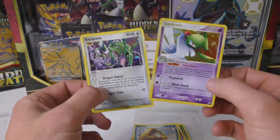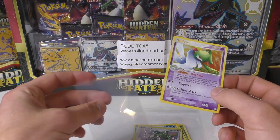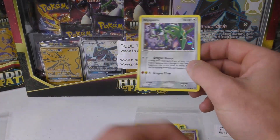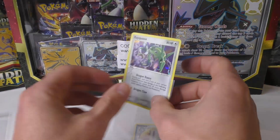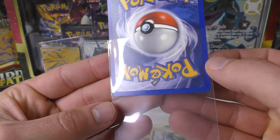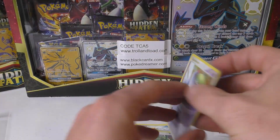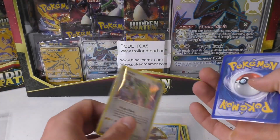Oh, you got the Gardevoir - and Rayquaza! Someone was making fun of how I pronounce it in the comments, but yeah that's pretty much how I'd say it - Rayquaza! Oh man, double pull! It's looking pretty clean. Let's look at the Gardevoir too - both of these are really nice pulls. Congratulations! You didn't get an EX but wow, that's a really good pull in both of those spots. We still have one more pack to go.